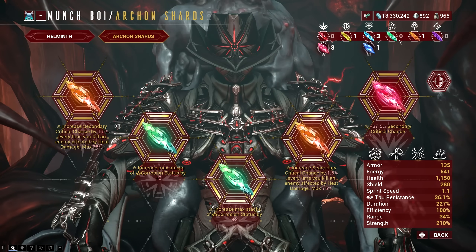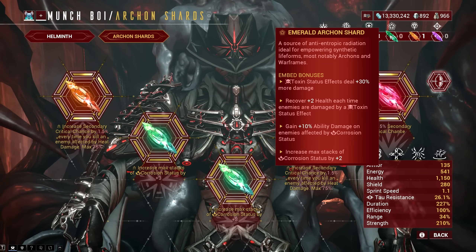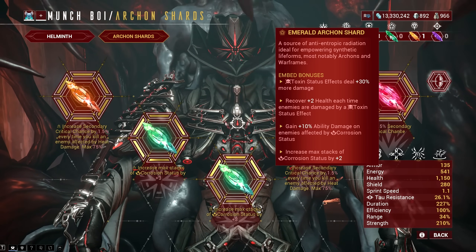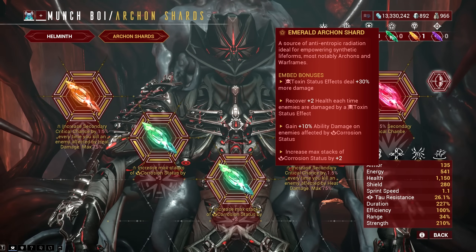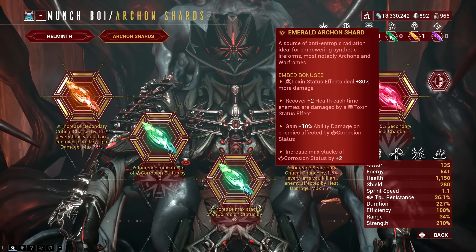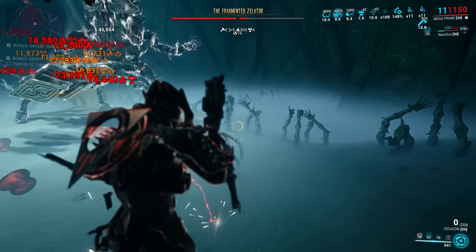The Emerald version of the Archon Shards focuses on Corrosive and Toxin. It has a buff that grants 30% bonus damage to Toxin damage, a health recovery perk that procs when you damage enemies with Toxin, and a buff that grants ability damage per enemy affected by Corrosive. The last one adds Corrosive stacks, which we will discuss later.